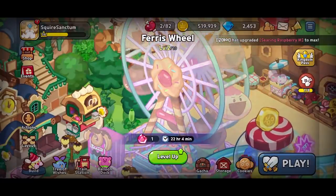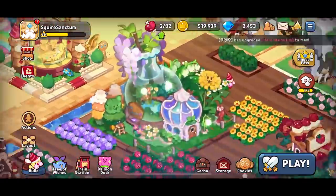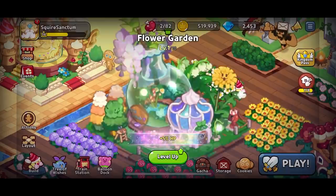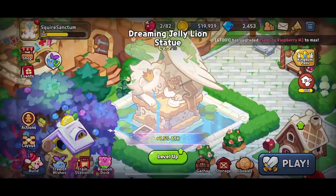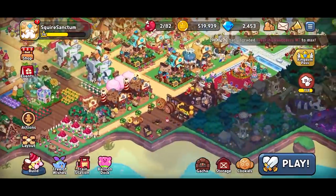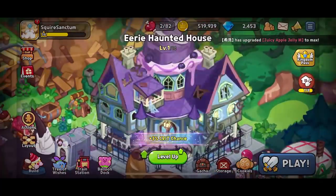I've got the ferris wheel over here at level 2, I've got the gumball still at level 1 — honestly bit of a waste of time upgrading the ferris wheel. Flower garden still at level 1, definitely should have done that up. Compass is far too rare so it's gonna stay at level 1. The clock tower for minus production time, the lion statue for more attack.